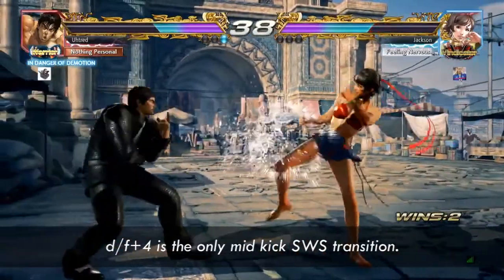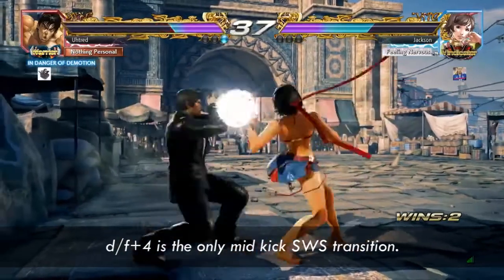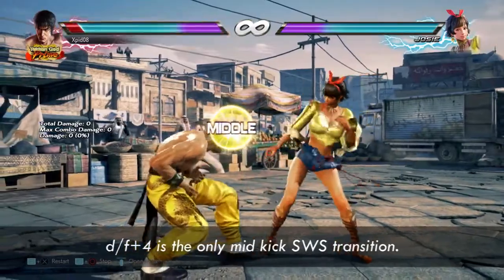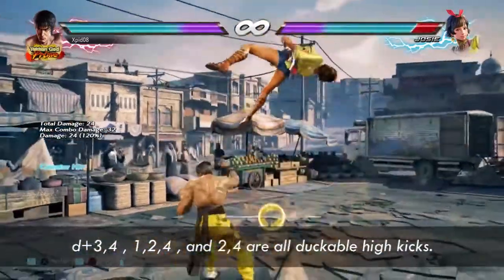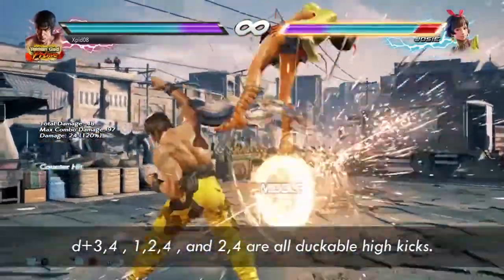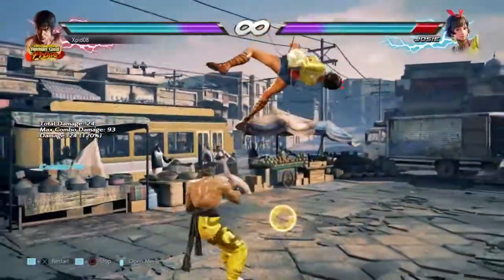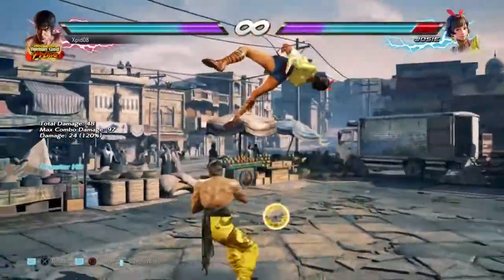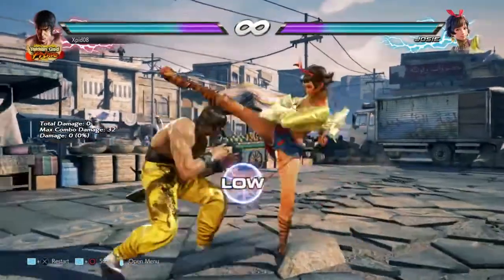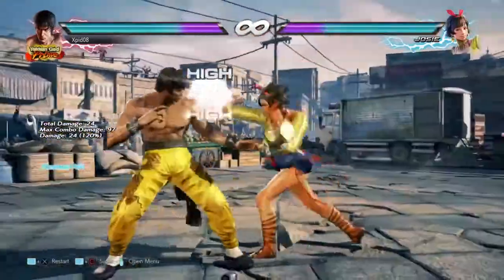Now she does down-forward 4 into either Switch 1 or 3. Down-forward 4 is the only switch transition which has a mid kick. The other three are down 3-4, 1-2-4, and 2-4, which all have duckable highs. So if you duck those three, Josie only has down-forward 4 left to enter Switch stance, which greatly reduces the chance of getting mixed up — you're eliminating 75% of her switch transitions.